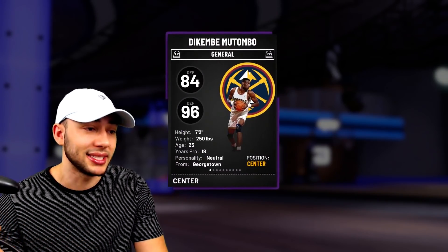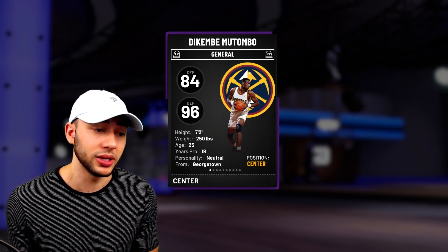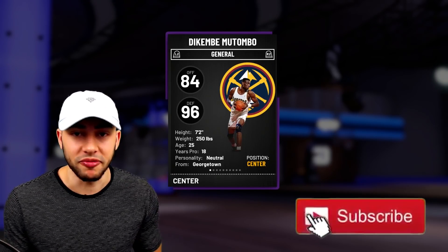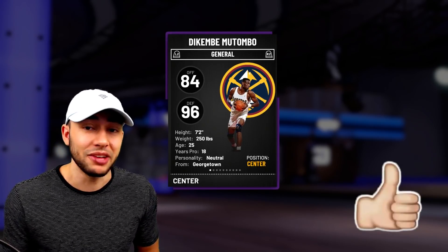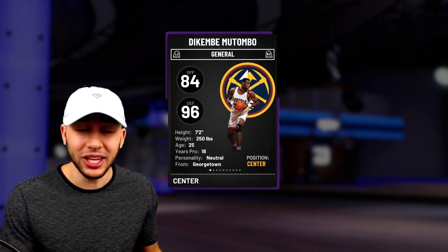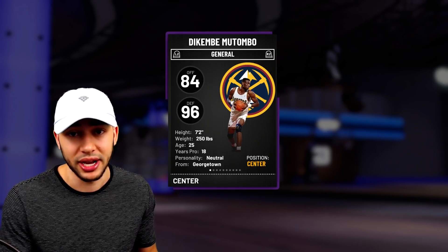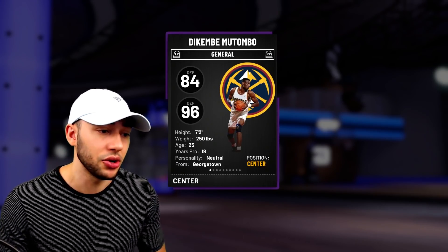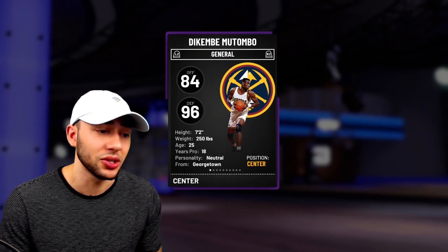We've got this Amethyst Mutombo right in front of us, and looking at his stats, I would say pick up this card over Pink Diamond Ben Wallace. Obviously Ben Wallace is going to be faster but he is a lot shorter. Mutombo is 7-2. Ben Wallace is also a defensive specialist, basically the same thing. If you want to save around 60k - Mutombo was like 40k in the auction house and Ben Wallace is probably at least 100k - this is a great value pick.